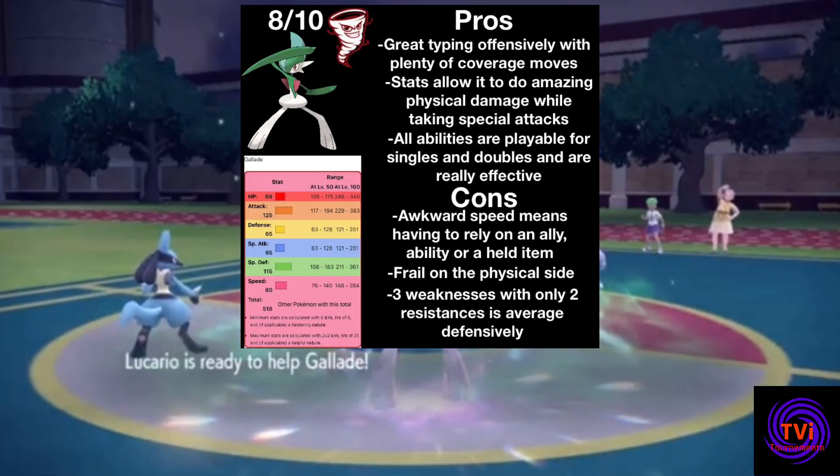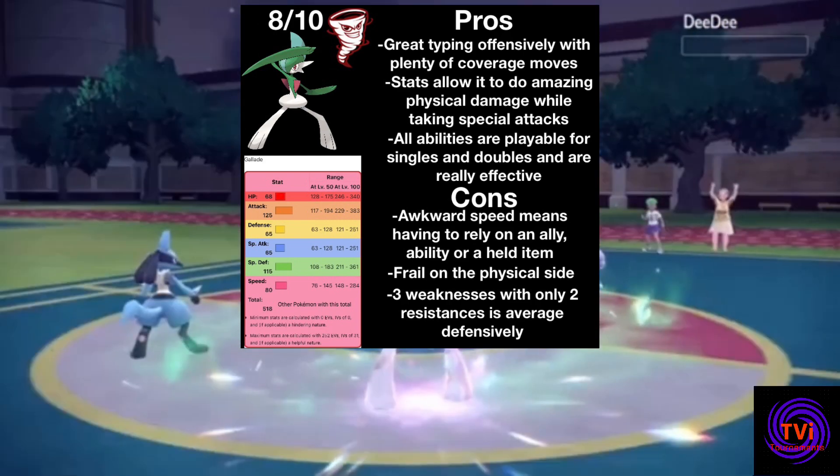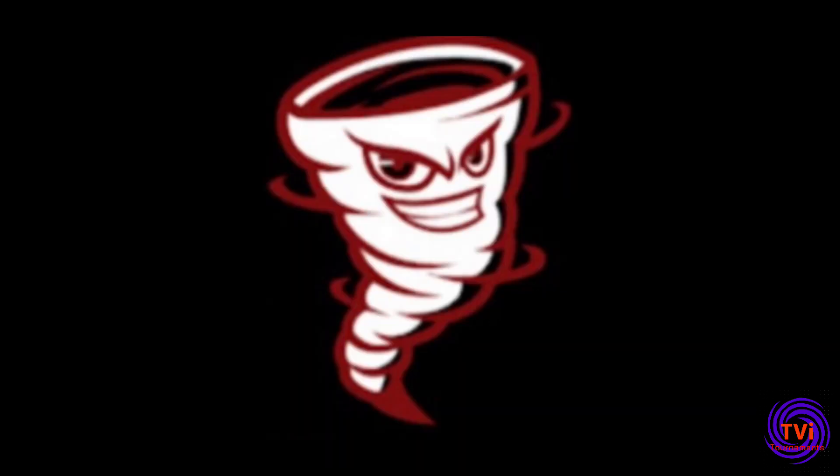In summary, I would highly recommend using Gallade as a niche option to fill a fighting or psychic slot. Incredible attack and special defence is already a given for any team, and it has three pretty impressive abilities to command in battle. Until next time, I've been TVI Tornado and I'll be bringing more insight to underappreciated Pokémon in future videos, so make sure to stick around until then.